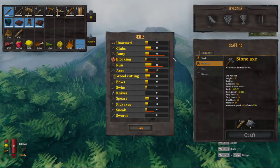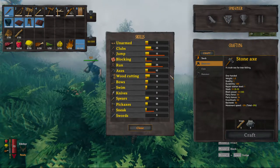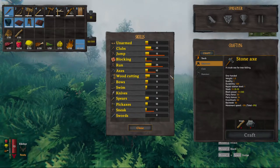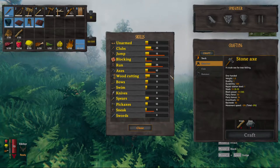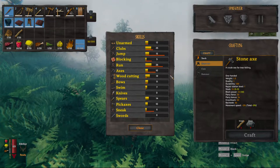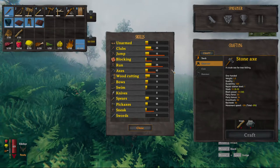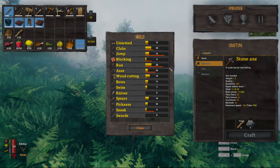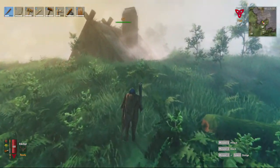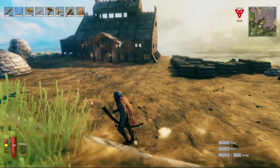My wood cutting is at 40 because I cut down a whole forest — call me Paul Bunyan. My running is the highest skill I have. Clubs are second only to wood cutting.